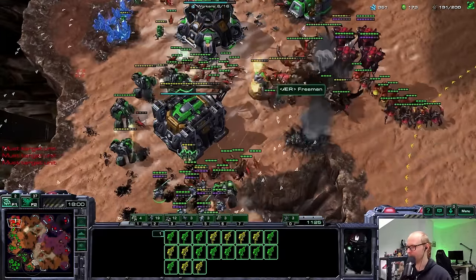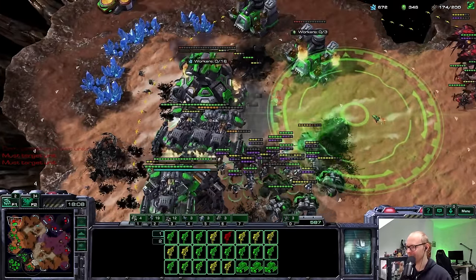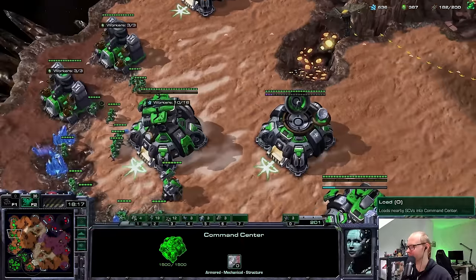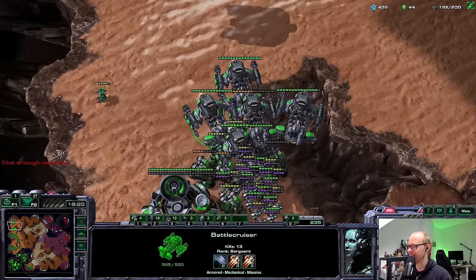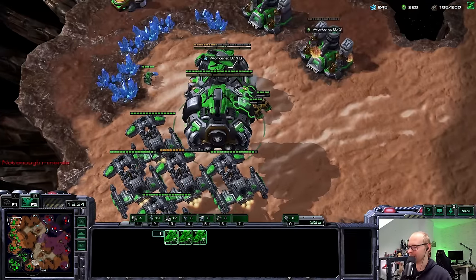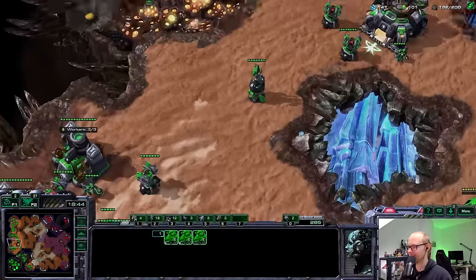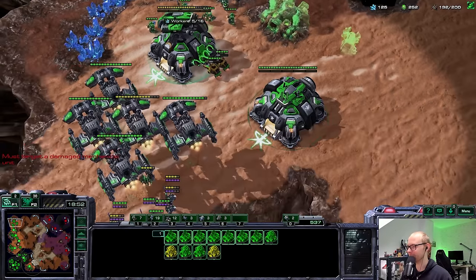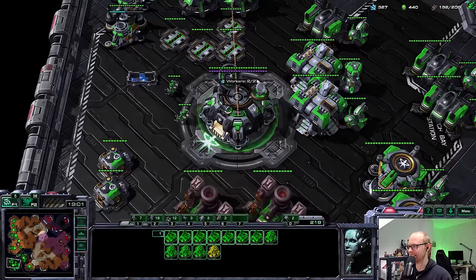That's a good double fungal, I have to say. These Ultralisks are taking so much freaking damage - he's going to try to blow up the Planetary with a Bane, but the Planetary stays alive. That is freaking brutal. I think I'm going to make a Raven because his Burrow and Infestor usage has been a bit too good. I don't really like making a Raven here because it makes army control more complicated, but it's just going to make a lot of sense.